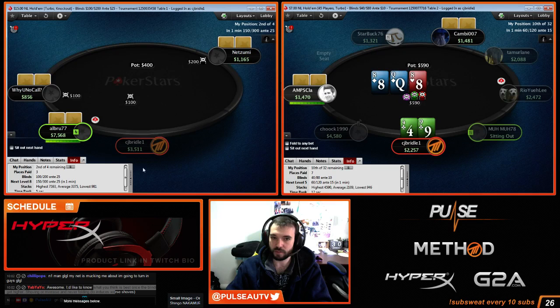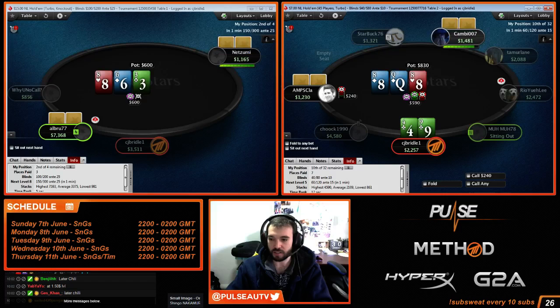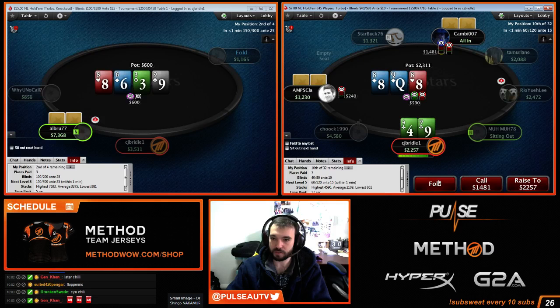We're getting really good odds with a suited hand, so let's just call. Now we have to be very tight because we lost that against Ace-Queen. The correct play in his position is just to fold Ace-Queen, but he obviously doesn't know that — that's fine, he did have a very good hand. At the $1.50 level, just push all in.